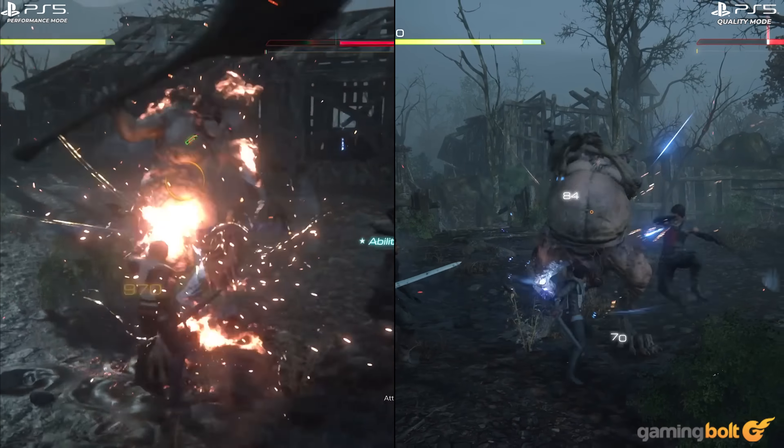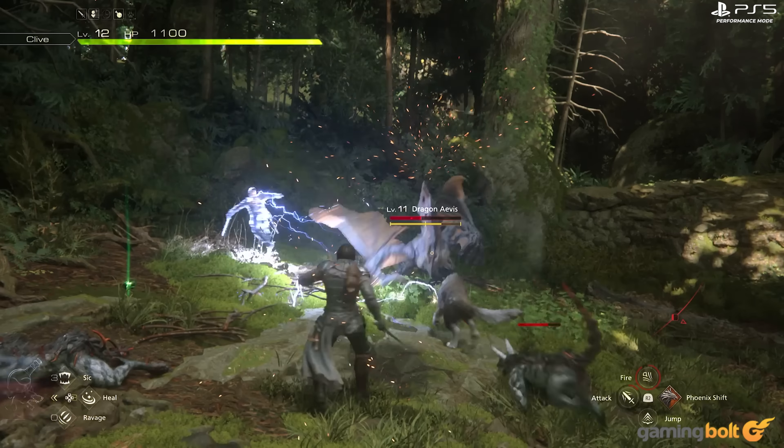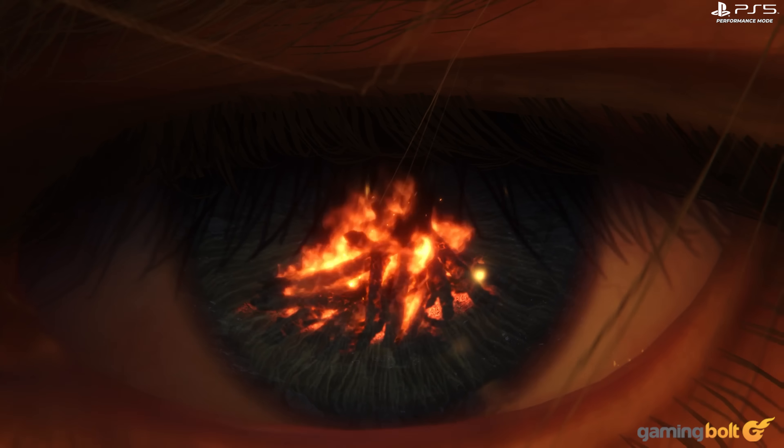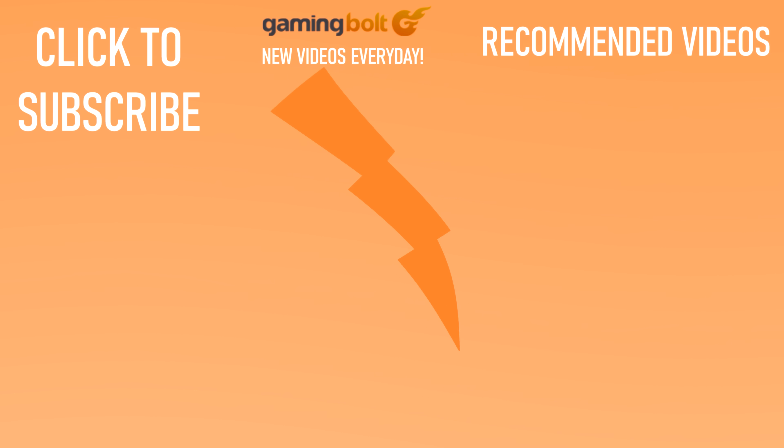In conclusion, Final Fantasy XVI does look like a genuine step forward for the franchise, not just from a gameplay perspective, but also in a graphical one as well. The new engine makes good use of the power afforded by current-gen console hardware, which makes for some genuinely pretty vistas. Sure, there are a few minor rough edges here and there, and performance isn't always the best, but the game is a visual powerhouse and a great showcase for the power of the PS5. We upload new videos every single day on Gaming Bolt, so please consider subscribing as it really helps us out. Thanks for watching.